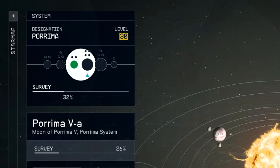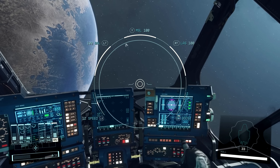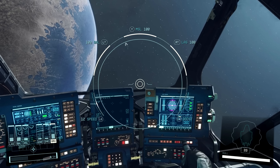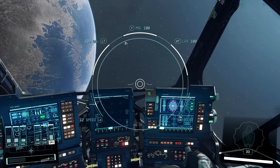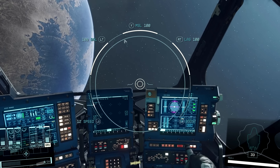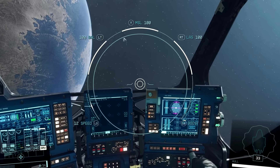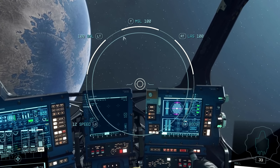Bethesda gives us a detailed look at spaceship combat but never goes over the controls — which you can see here: right trigger for lasers, Y button for missiles, left stick click to boost, left stick to move, and the left trigger looks like ballistics.